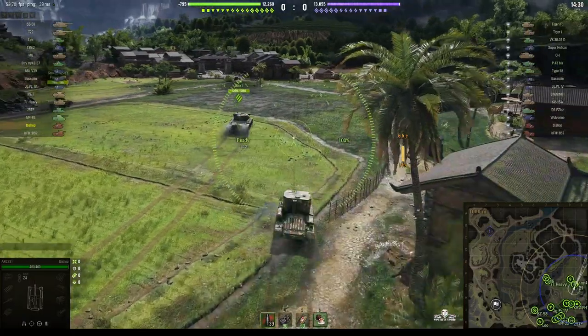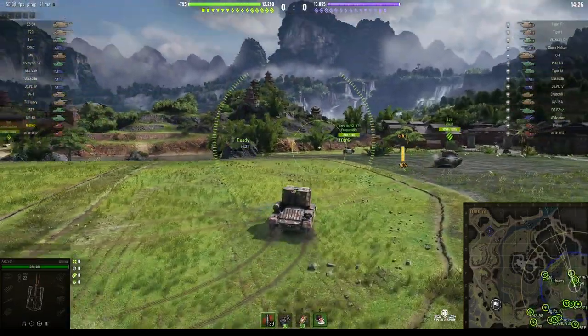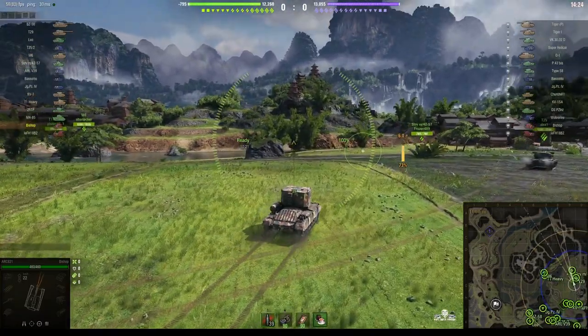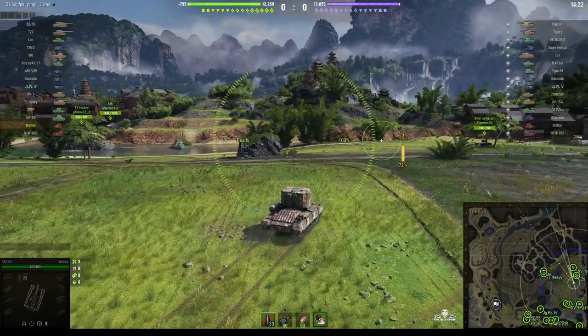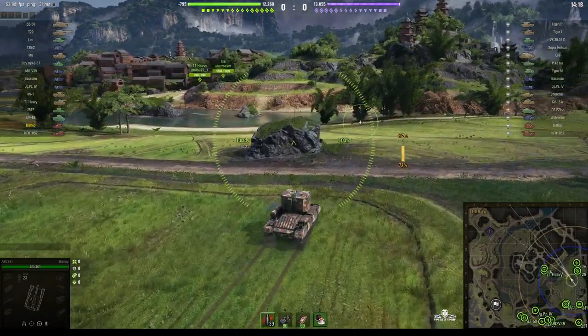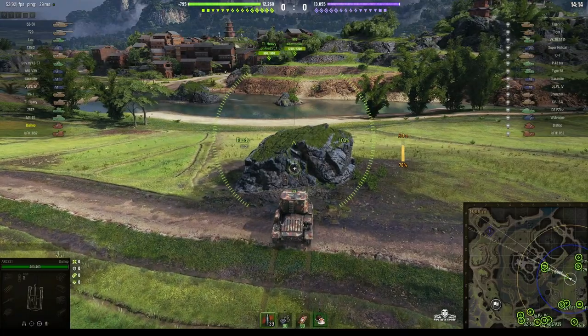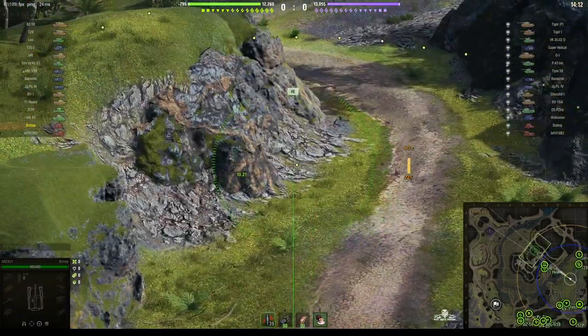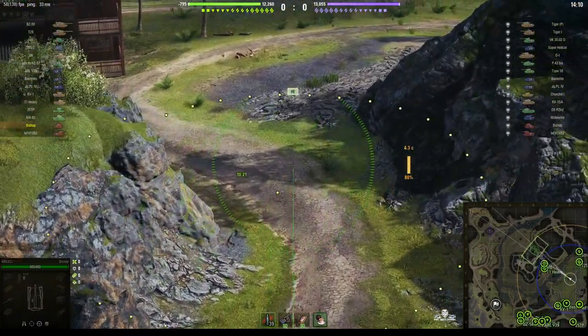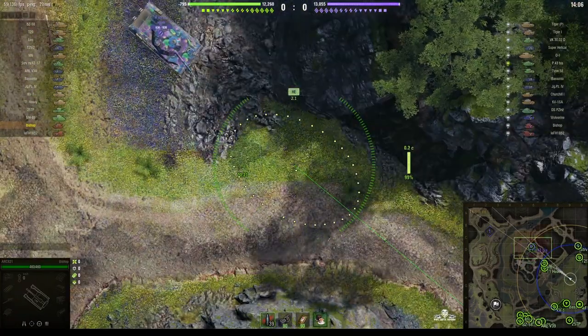This little artillery is a stopgap — the British had no mobile artillery whatsoever, so they built the Bishop initially from the Valentine hull, put a casemate on top and a 4.5 inch howitzer. He's actually not going to go Heavy Alley — he's going to try and support his teammates heading towards the village. Okay, this could be fun.